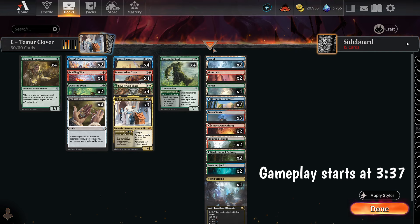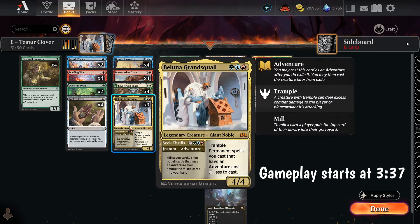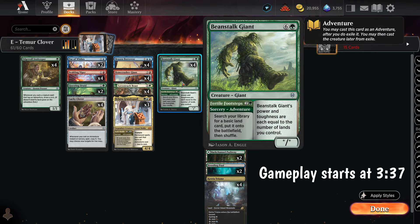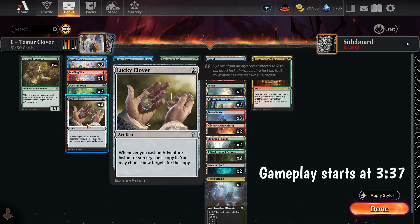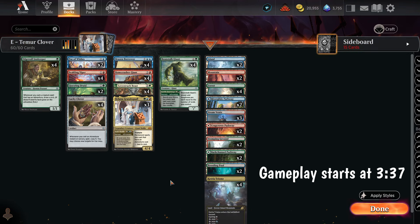And then we have Balluna, which is a replacement for Escape to the Wilds. The idea with this card is you exile the top 5, you can play cards exiled this way until end of turn, and you can play additional lands — so this allowed the deck to just absolutely pop off. With Balluna, Seek Thrills will mill 7 cards then put all adventurers milled this way into our hand, so we don't get lands, but the plus side is we get the creature — a 3-mana 4/4 Trampler — and our creatures cost 1 less. If we have a Lucky Clover, we mill 14 and get all the adventure creatures, which is pretty crazy. But no one's playing it, and today we're gonna find out why.